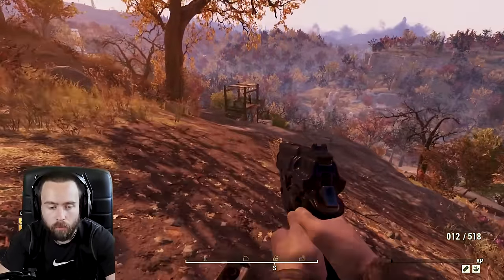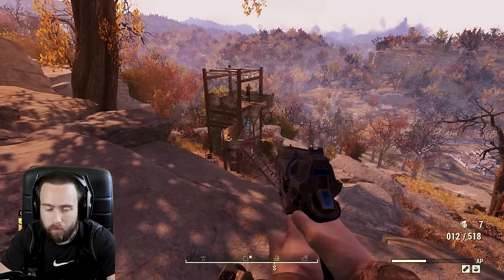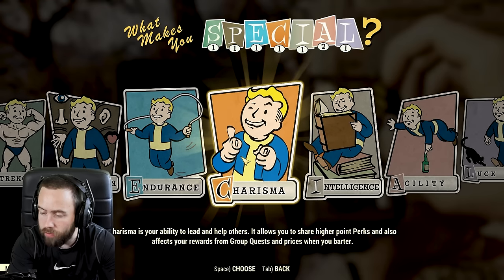Another tip: collect all the meat you can from animals. You can cook them and sell them for caps. Same thing with purified water - if you have excess, sell it. And I just leveled up here.